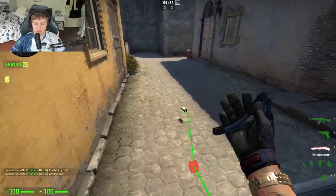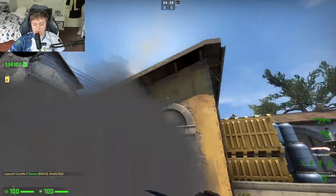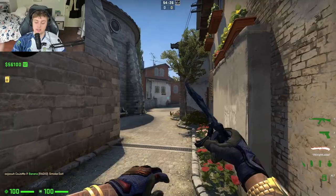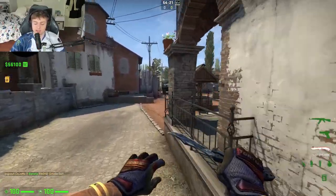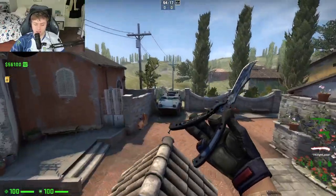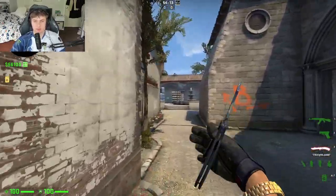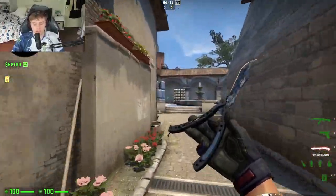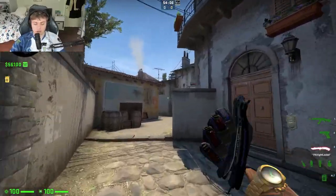Same thing — if there's 4A called, have two guys jump through and trade out, have a flash come over, be relentless. The reason your T sides are so bad is because you're not using this information and you're not taking advantage of it with speed. You're not urgent with this information and you're not making the CTs' life hard. They're giving you all this information and you're just walking around doing whatever, making their life so easy.